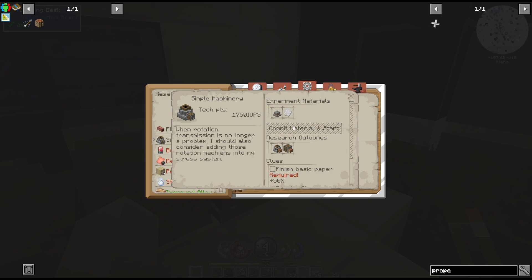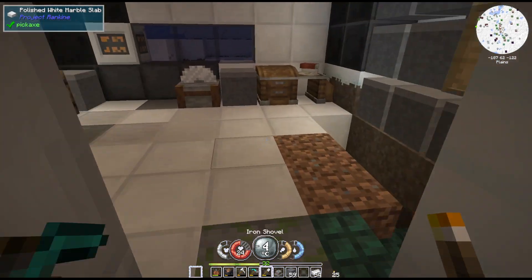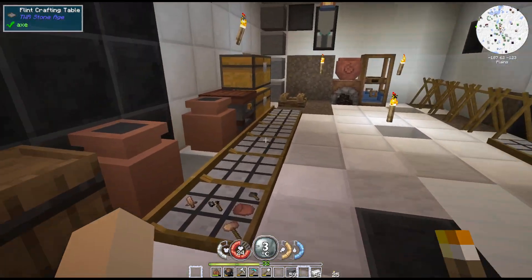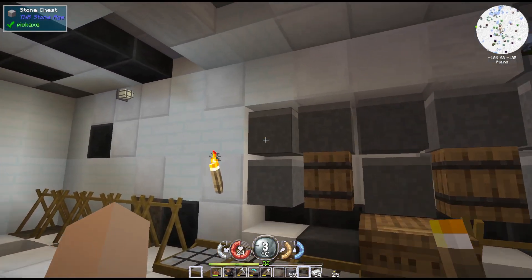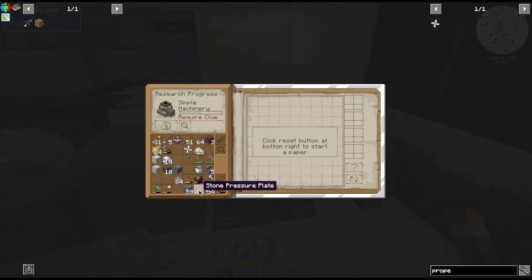But for today, let's get our simple machine started. So we need our millstone - hopefully we will not be needing it any longer after today. Commit. And now we need to finish the paper, examine forecast iron, and a propeller. So we need four of those - thank goodness it doesn't use them. We can go ahead and throw this in here. I went ahead and made the four iron sheets we need, and there is our propeller. We can throw that in here, examine it, and that should only leave doing our pressure plate and playing with our little puzzle thing.